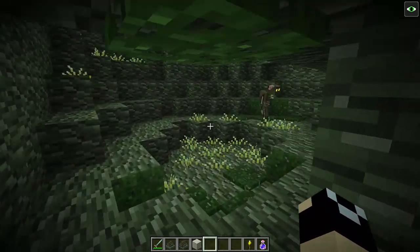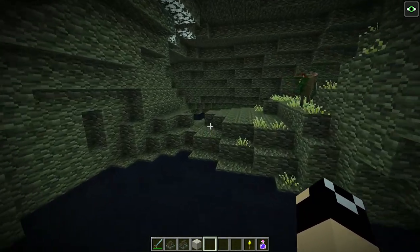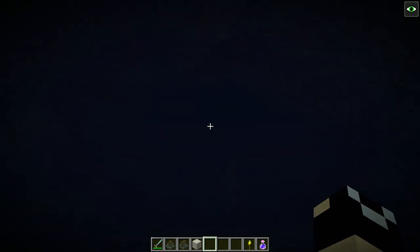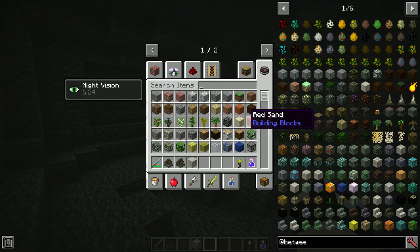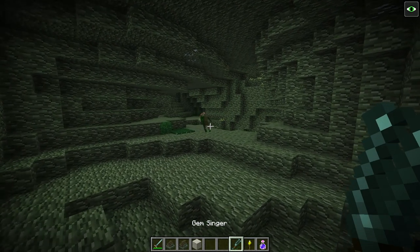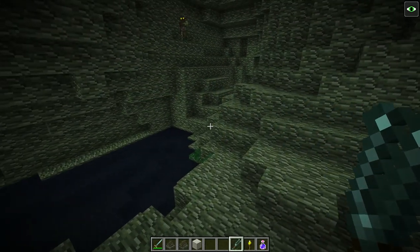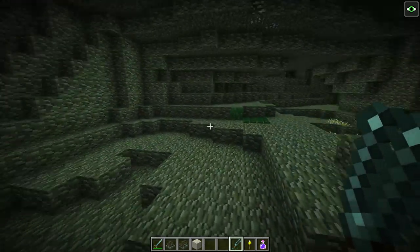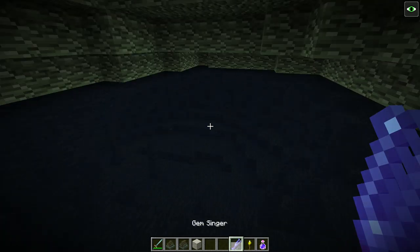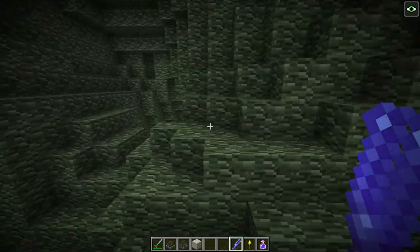Life Crystal is only going to spawn way down here in pools of water. There is a trick to being able to find this a bit better, and that is the Gem Singer, which is also extremely useful when you go out farming for middle gems. What I suggest you do is: if you've gone out exploring and gotten your hands on a Gem Singer, you can hit right click, and if there is Life Crystal in your vicinity — yeah, there it is. There's some Life Crystal over here.